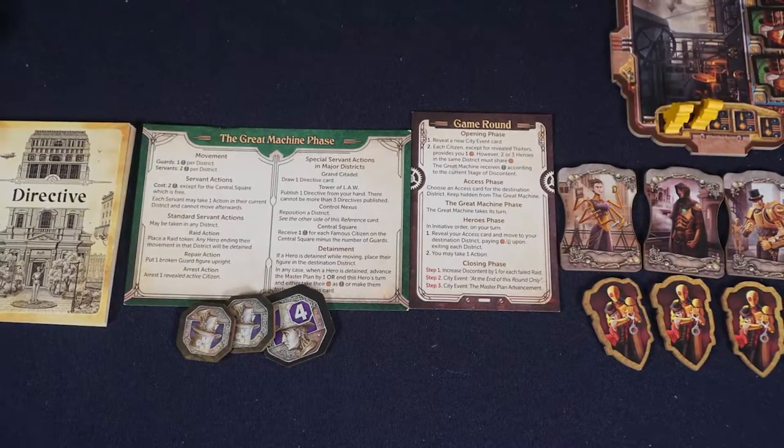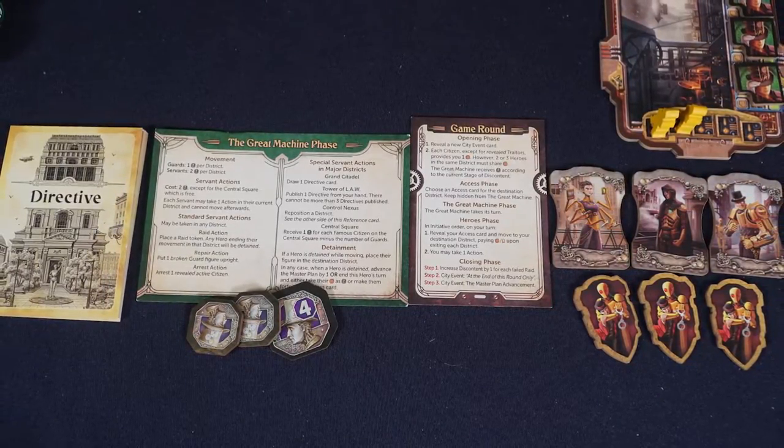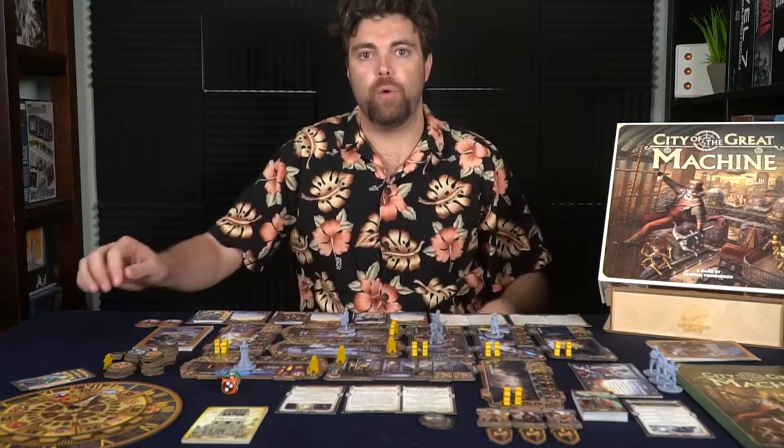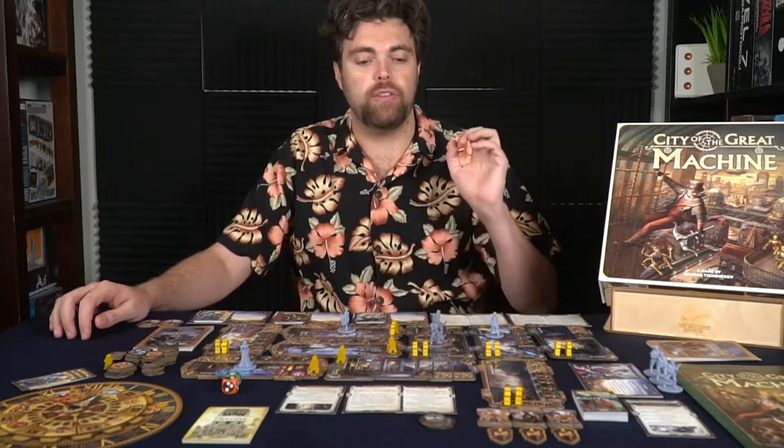After that, give the machine player everything they need. The machine needs a number of bonds equal to the number on the discontent track — starting at six and going up to twelve as the track progresses. They also get three servant markers placed face up and three raid tokens. Raids are used to prevent revolutionaries from reaching certain locations and stopping their turn. Don't forget to give the machine player the directive deck — cards they can install into the city to make it more challenging for the heroes, though heroes can remove them if needed. Set aside two riot tokens since only three are needed to end the game, and set aside any leftover trust and bonds.